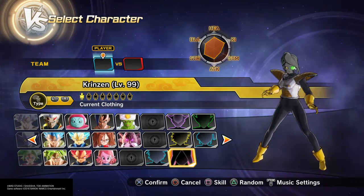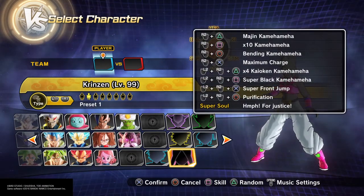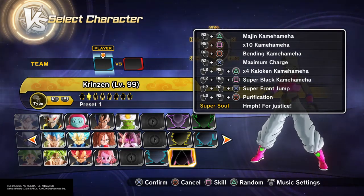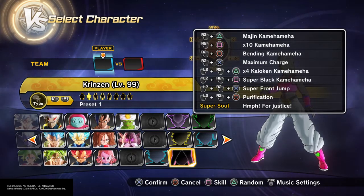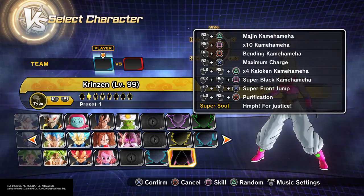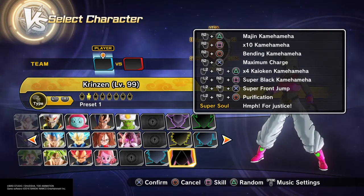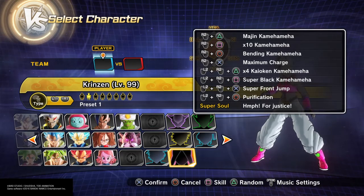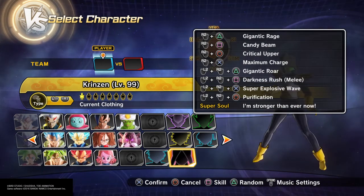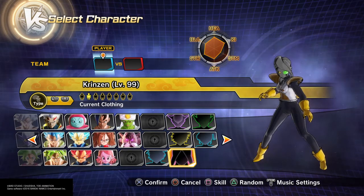As for Krinsen, my female Majin, the only specific build I have so far is a zoning or beam-based kamehameha build. Majin Kamehameha, Times Ten, Bending Kamehameha times four, Super Black Kamehameha. Super Black Kamehameha is an ultimate but it's similar to Gigantic Omega — it starts off as one type of move and then goes into another. It starts with a strike punch that sends the opponent away, but then goes into the actual energy projectile. And just like Gigantic Omega, even if the initial strike misses, the energy blast still comes out.